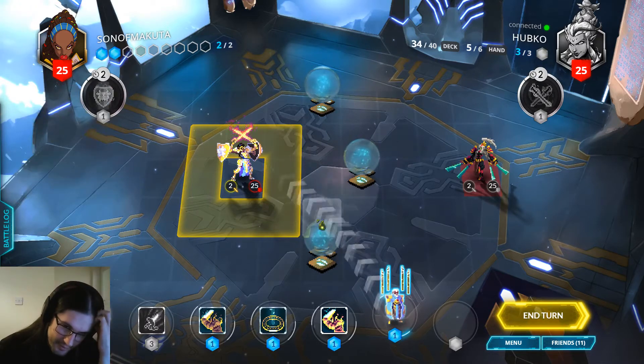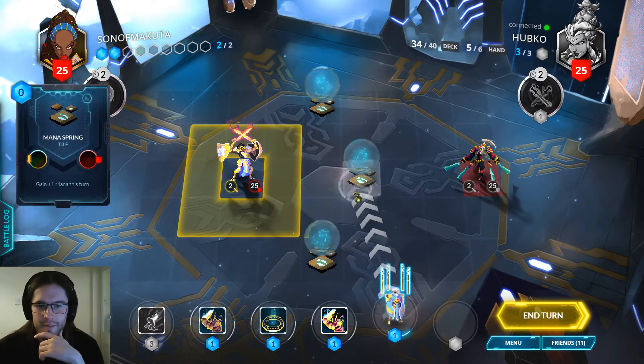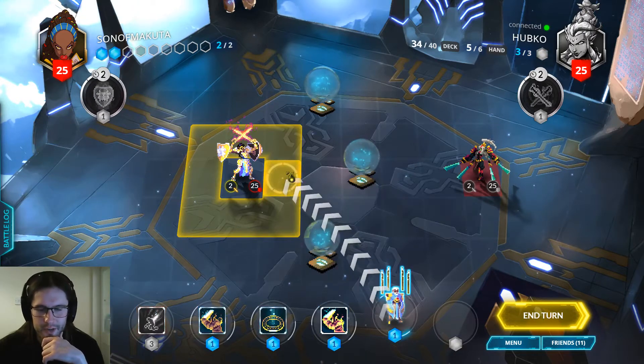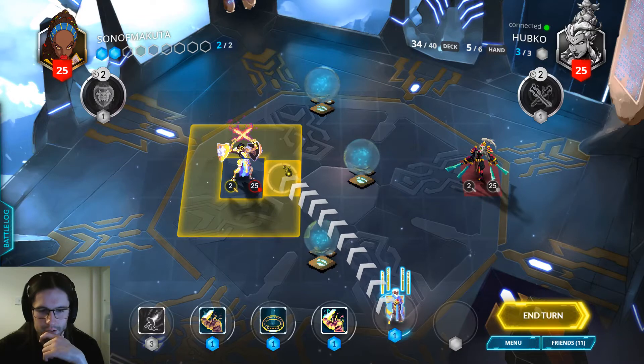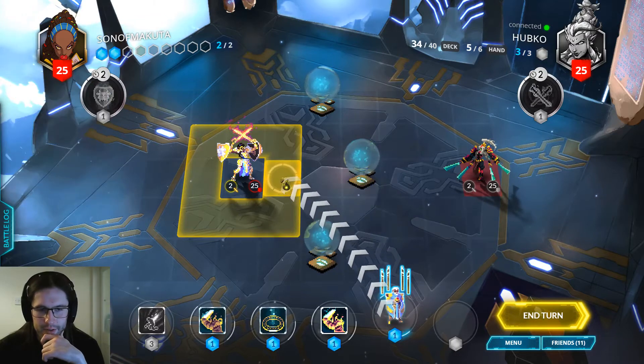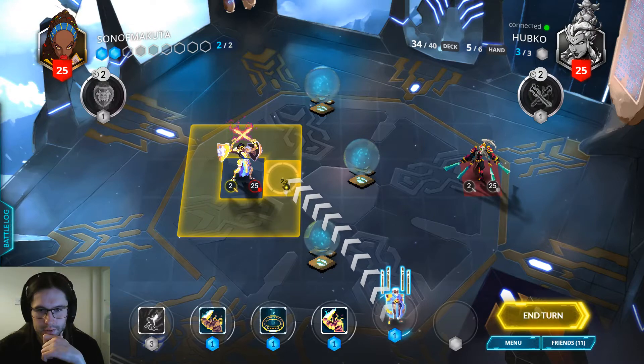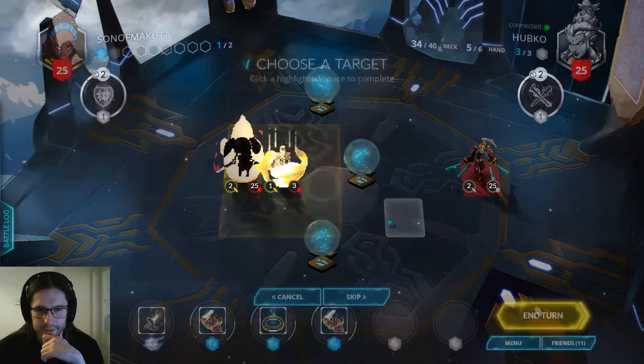I don't actually need either of these mana tiles, so I sort of like being able to take the middle one. Although, to be fair, as far as my opponent knows I do actually have other minions in my hand and can play something there anyway.